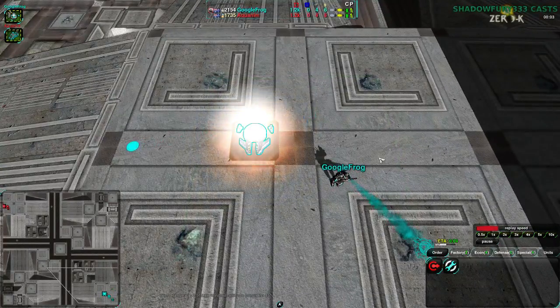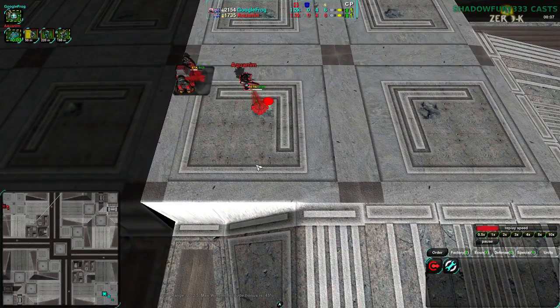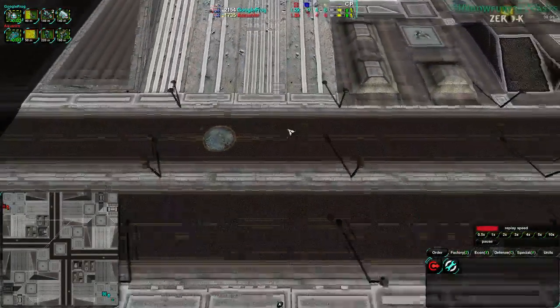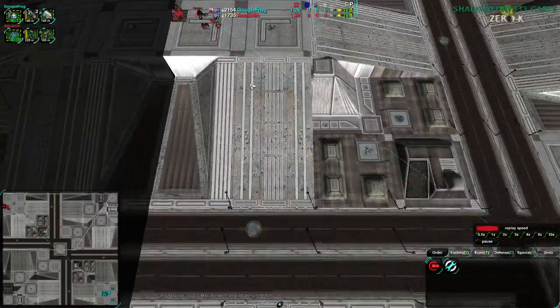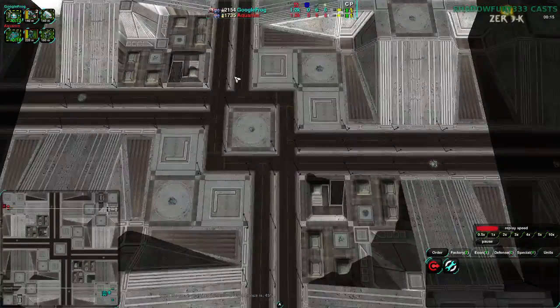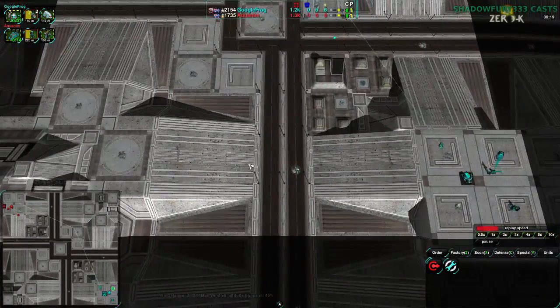Google Frog is in the southeast corner of the map going for life vehicles, while Aquanim in the northwest corner of the map going for jumpbots — a little bit of an unusual choice on this map. I think I've seen it once or twice before, but honestly the terrain doesn't really make jumpbots all that much more favored than anything else.